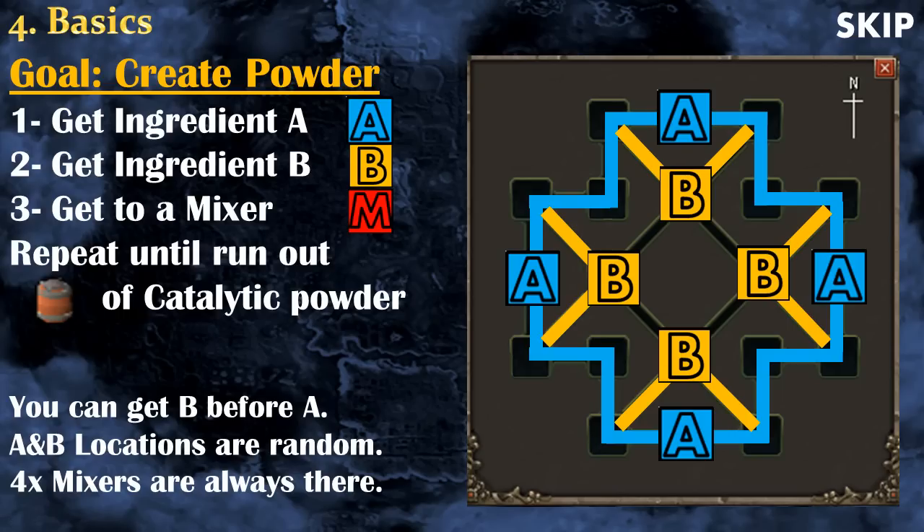After collecting the two ingredients, you want to go to one of the four mixers, and unlike the ingredients, the mixers are always there — so there are always four mixers at the same time. After using your ingredients on the mixer, you will receive points, and the ingredients A and B will respawn at another spot. You want to repeat this until you run out of catalysts. At the beginning of the game you have six of them, so you want to collect ingredients A and B six times, go to the mixer six times, and it will be the end of the game.